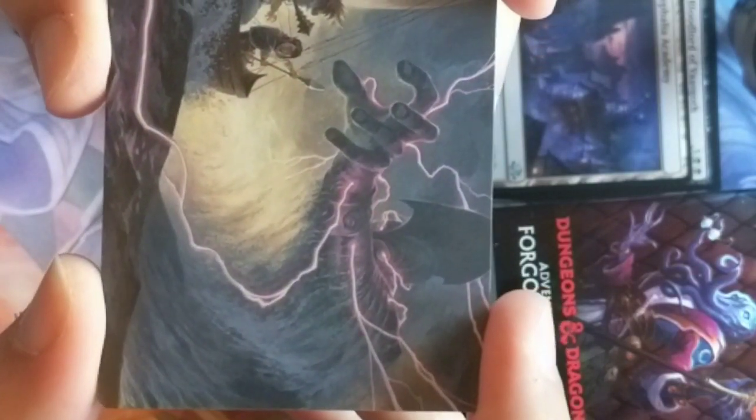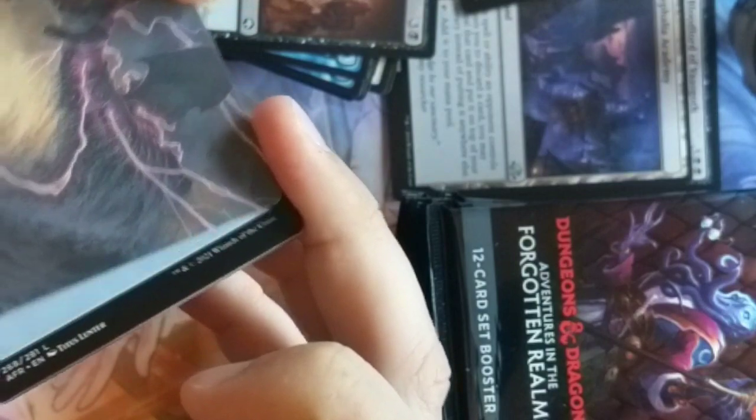We got Halls of the Storm Giant by Alex Stone — that's what it kind of looked like. Big old giant calling some pink lightning. Very cool.